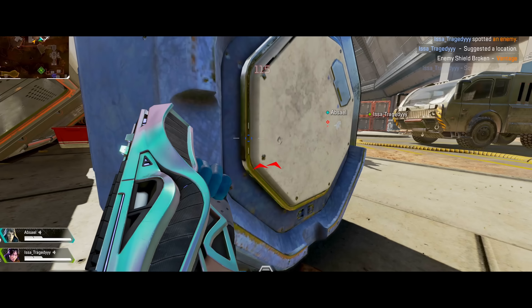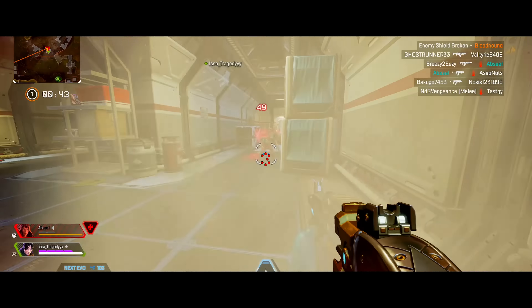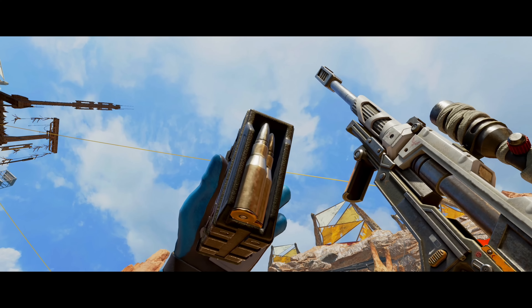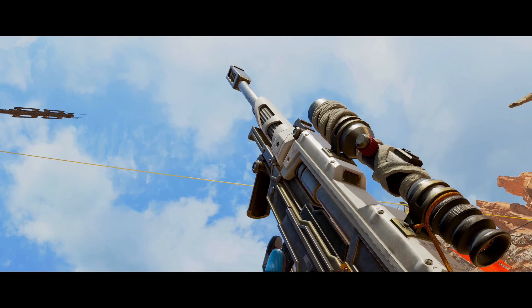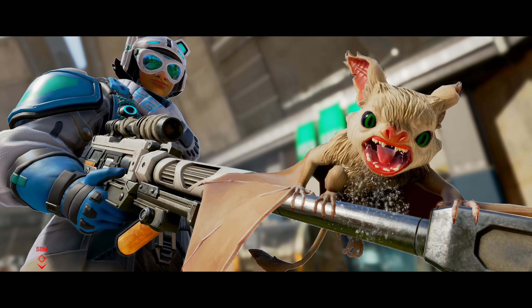Vantage is one legend who can kind of do it all, but if you are using her abilities poorly or straight up wrong, you're gonna be a huge detriment to your squad. A Vantage needs to be a master marksman while also having the movement of a true warrior that at times can compete with the likes of a legend like Valkyrie or Horizon.